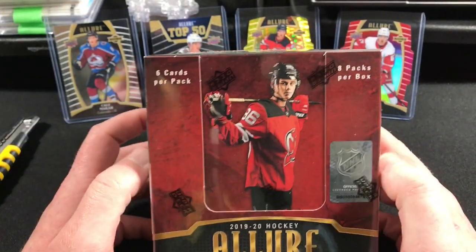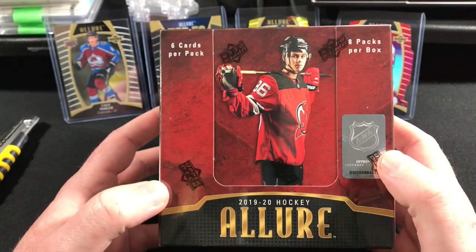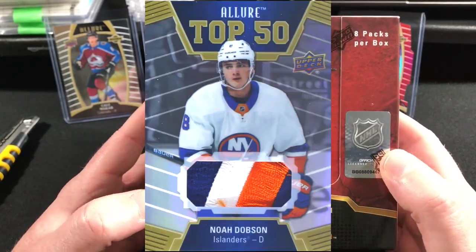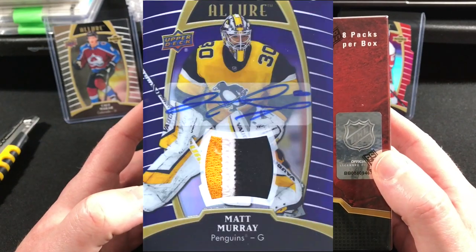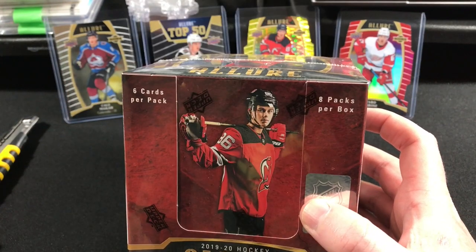Today we're opening up the hobby box — you're gonna get a lot more stuff in this. We're actually guaranteed an autograph card. We have a chance of getting patches, jerseys, autograph patches, autograph jerseys, and autograph tags in the box. We get eight packs, and in each pack we get six cards.